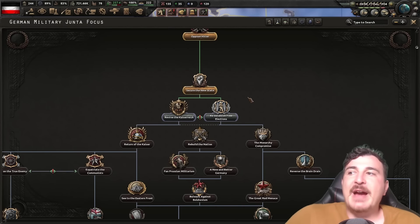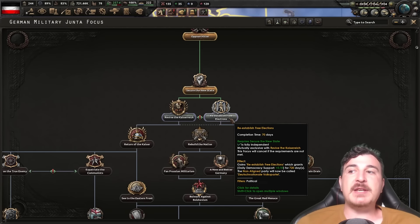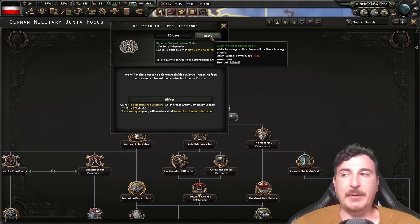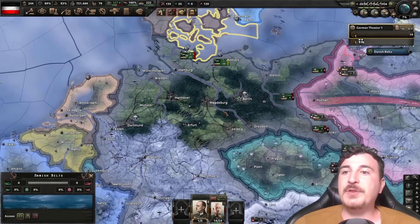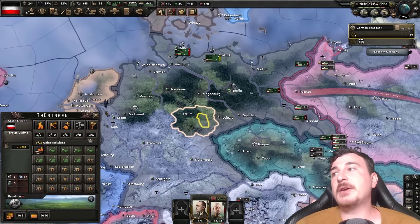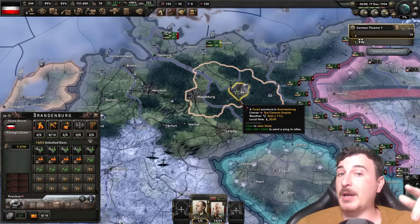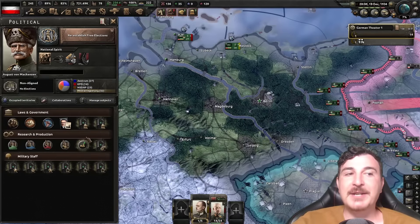The new state has been secured and we have a chance of reviving the Kaiserreich, but of course we'll be going democratic in this playthrough. Let me know in the comments if you'd like me to do the Kaiser path at some point in the near future — because everybody knows Imperial Germany never did nothing wrong, am I right? They were the real good guys all along. Goddamn Versailles Treaty.